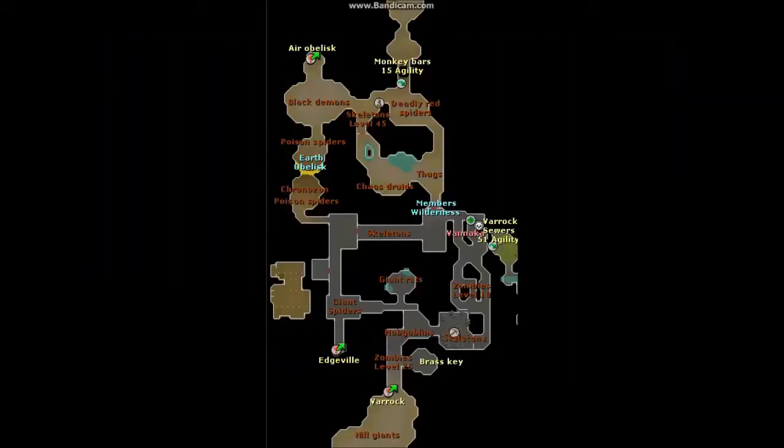Hello guys, Lapta here bringing you a slayer guide. This guide is about killing Green Dragons. The only way to get Green Dragons for Slayer is to go to Vanaka and he will give you Green Dragons as a task maybe. Enjoy the video!